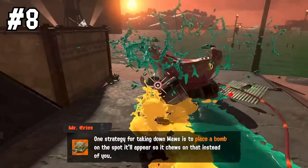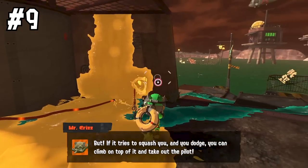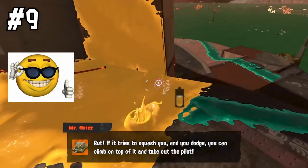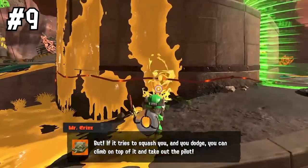Number eight: allow more mobile bosses like moths, scrappers, and goldies to get close to the egg basket. Their mobility can make your time better spent on bosses like flyfish and stingers. Number nine: inking walls is not only not a sin, but it is recommended. You're not going for points in Salmon Run, so you might as well ink the walls to give you a better leverage point or another escape route in case you're getting swarmed.